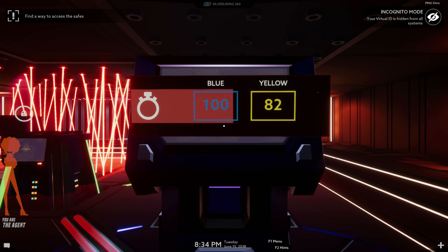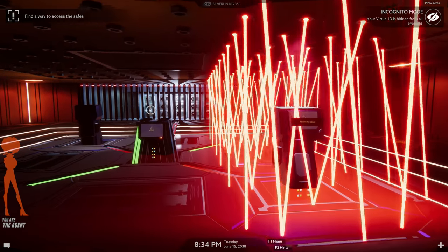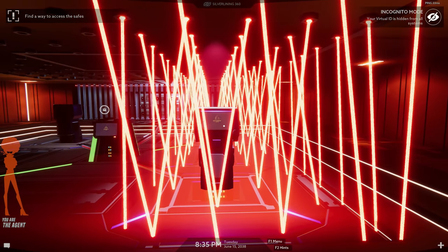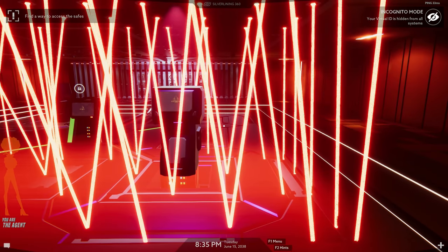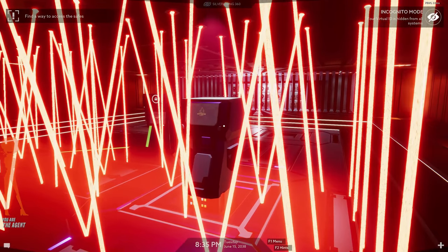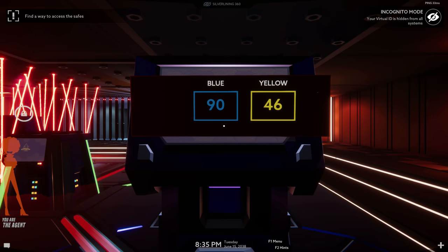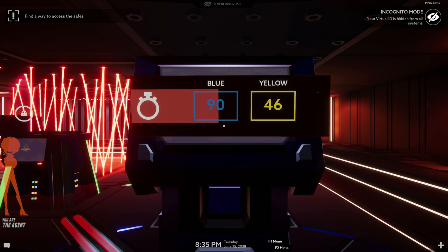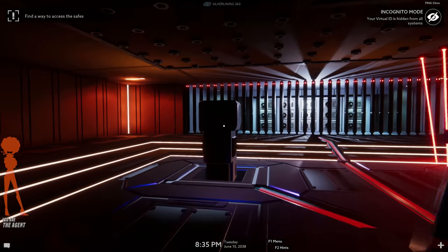Yellow 82, yep. Blue 100, yellow 82. It's about to go — what am I doing wrong? 100, yellow 82. Now it's going to be changed. Hang on, wait for it. Blue 90, yellow 46. Blue 90, yellow 46. Halfway completed with the timer — almost out, almost out. And out! Oh my god. Go to this one — maybe it's the other order, because yellow is on top.